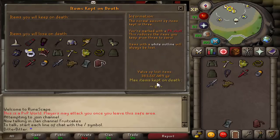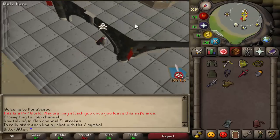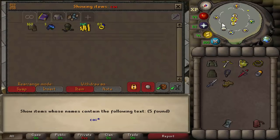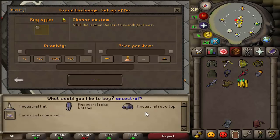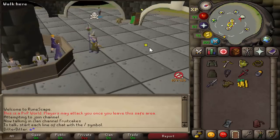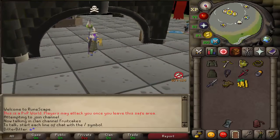Anyway, this is what our gear is worth right now - 363 mil. Our last video was in Max Gear, so today we're going to be in Welfare and just trying to get to that final goal of the Ancestral robe bottom. If we go take a look at our cash stack, it is currently sitting at 34 mil, and the Ancestral robe bottom is at 76 mil. So even if we sell this hat, we'd still need a little bit more money. So we're going to be welfare PKing and seeing how much money we can get. If you guys do enjoy, hit that like button and subscribe if you are new.